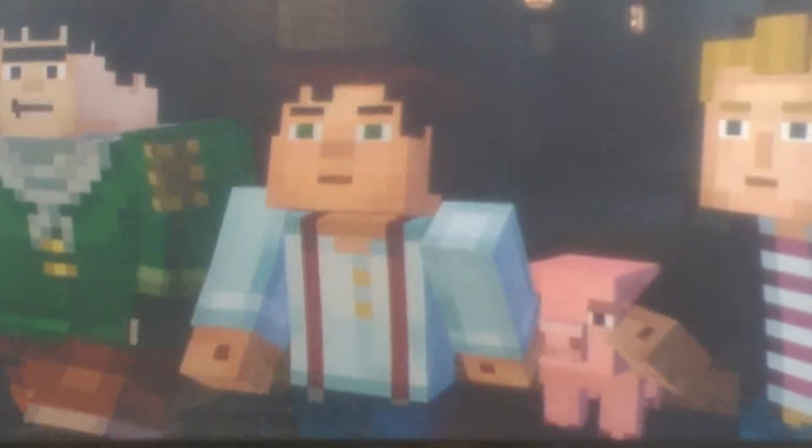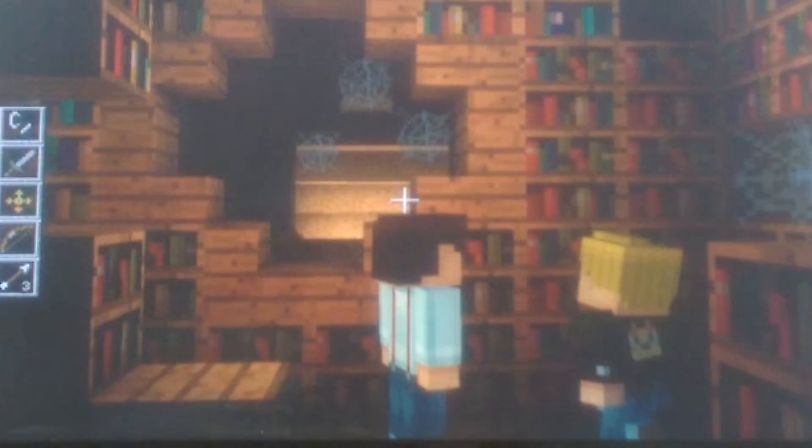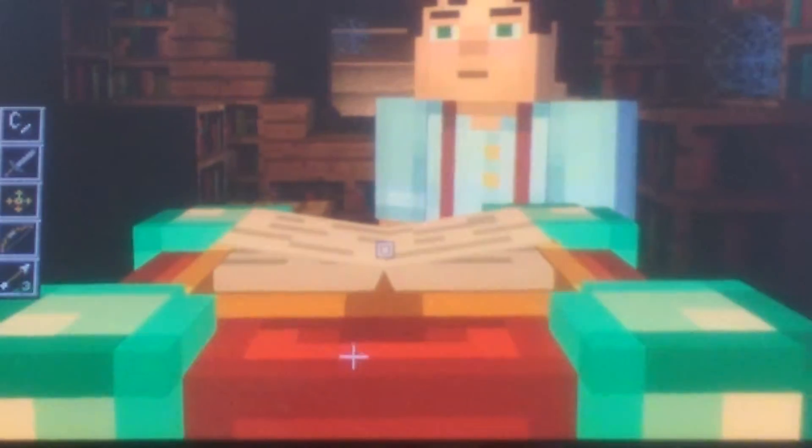I miss. I miss. Oh wait, it's a wooden pressure plate though. Dead Ender's luck has changed. This must be their enchantment room. Doesn't this look like Ivor's creepy basement? Find anything useful? Not sure about useful, but definitely interesting. There is a lot of history in this room. Yeah, it's covered in books. And an enchantment table.